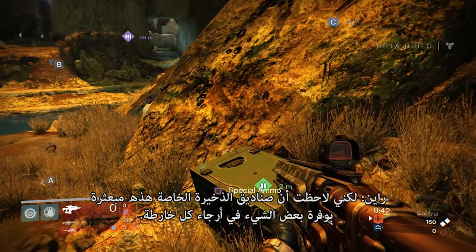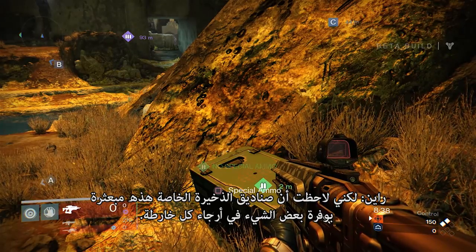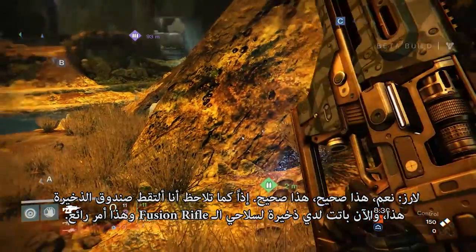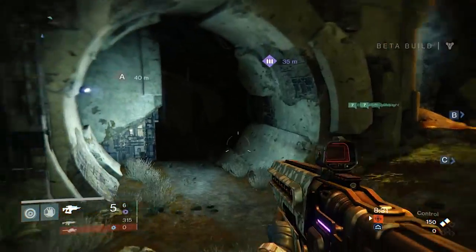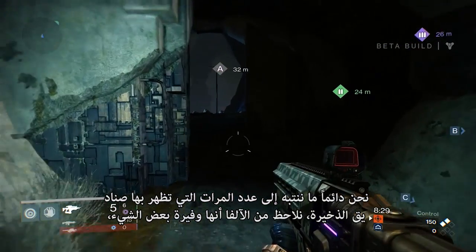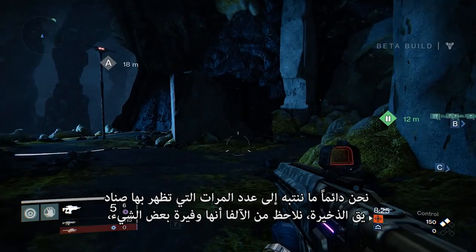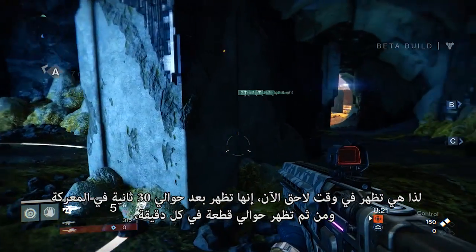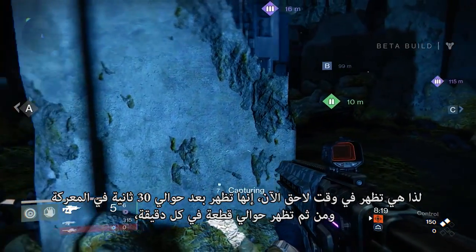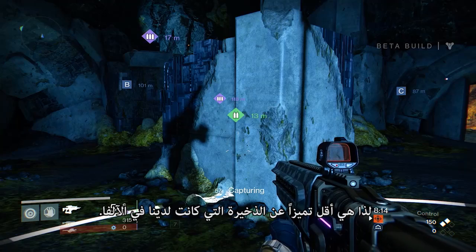I did notice that special ammo crates are scattered somewhat liberally around each Crucible map. Yes, that's correct. You'll notice I'll grab the green ammo crate and now I have fusion rifle ammo. We're always paying attention to how often the green ammo crates come back. We noticed from the Alpha that they were a little too liberal, so they come in later now — about 30 seconds into the match, then back about once a minute. So it's much less special ammo than we had in the Alpha.